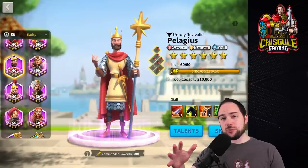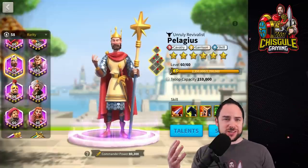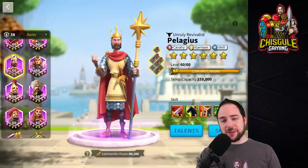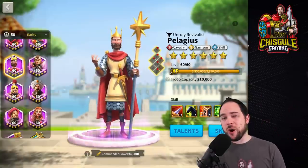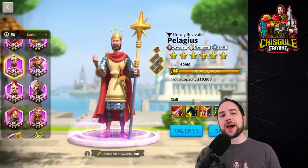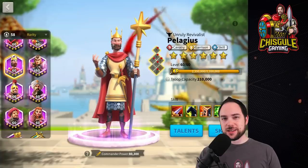Pelagius is an extremely popular cavalry commander, in part because he's so versatile. He heals, generates rage, does tons of damage, is useful in the open field, and can even serve as a garrison commander for your city. In this guide, we're going to give you everything you need to know about this commander, including our very best talents after using him for over a year and a half. Stick around to start getting more value from your Pelagius and win more fights today.